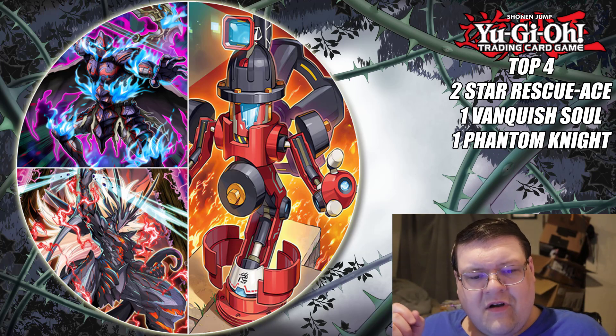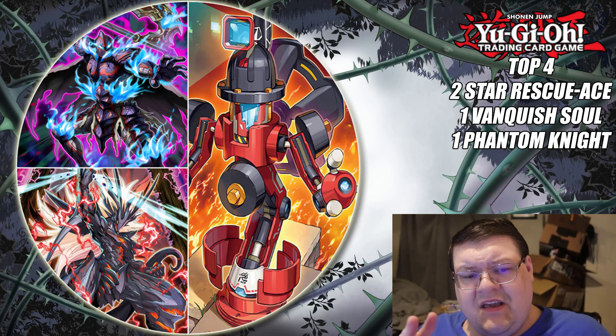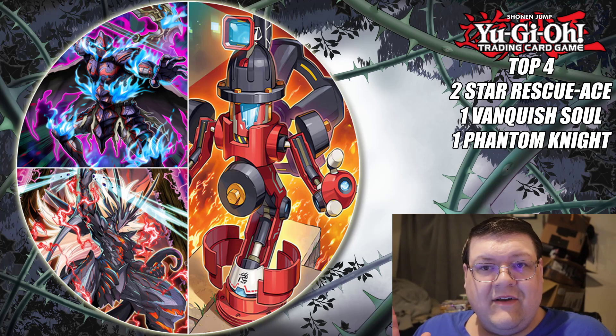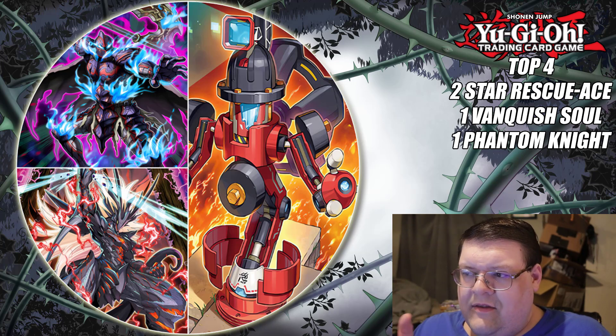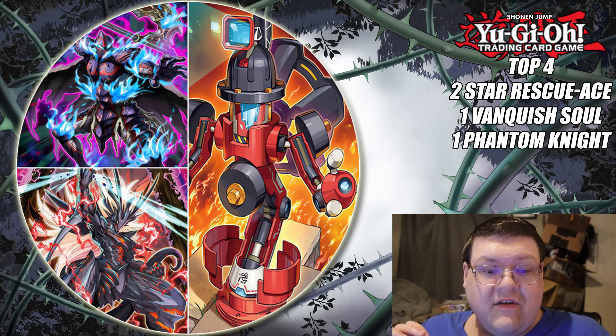We had two Diabelle Star Rescue Ace decks to kind of start things off. And the fact that we're seeing Diabelle Star actually having an interaction point — you gotta love level 1 fire support. We also have a Phantom Knight Splash Warrior Toolbox pile, which I haven't actually seen that deck functionally do anything in forever, but the OCG has some of the best innovations for this deck. And then of course we have Vanquish Soul sporting off the latest round of support, and the power-up support that this deck received is very, very impressive.